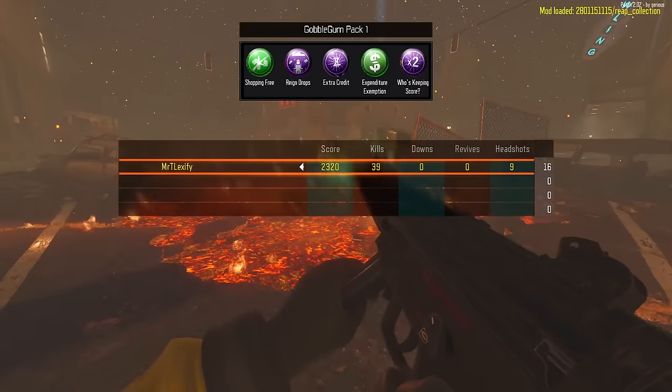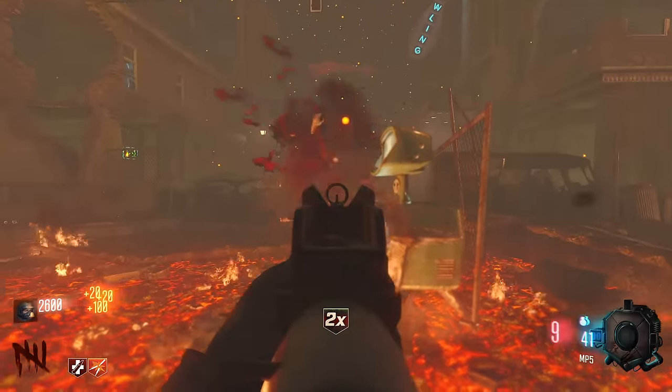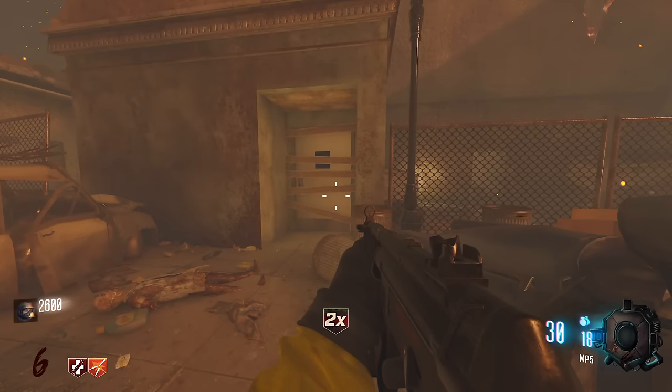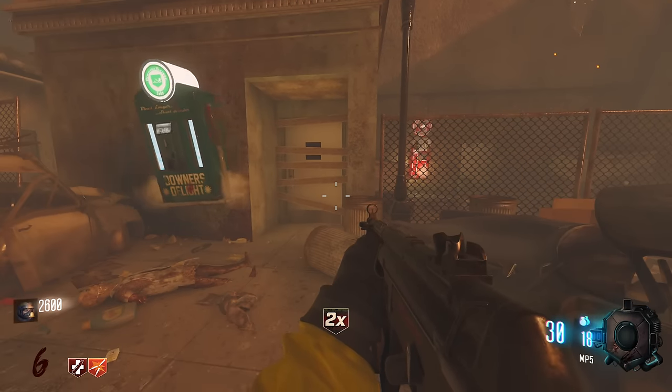Even though I've got Gobblegum on, I don't think there is a Gobblegum machine on this map, so I'm going to be playing legitimately with no Gobblegum. I probably should have grabbed that perk before it left. I love this — it makes it so much more difficult to play.